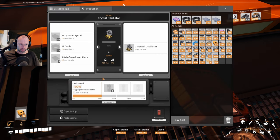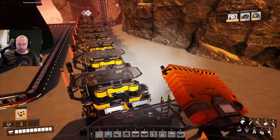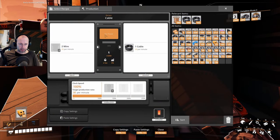These are making crystal oscillators, and the setup for seven is six constructors — six or seven — making wire, and four making cable.